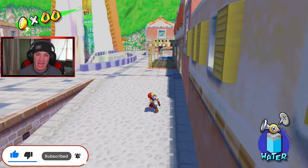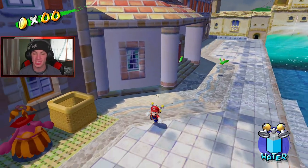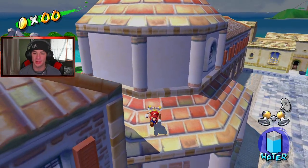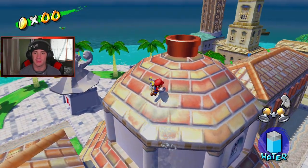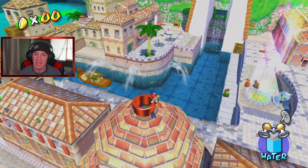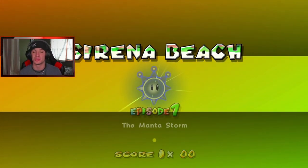In order to get up into Sirena Beach, we actually had to get Yoshi by capturing Shadow Mario, then bringing him up here and eating the pineapple that was on top of this little ledge, unlocking this beautiful pipe with this little paint rainbow goop. You just hop in there and it unlocks a new world. I absolutely love Sirena Beach — it's definitely like my top two of the places I've played so far.